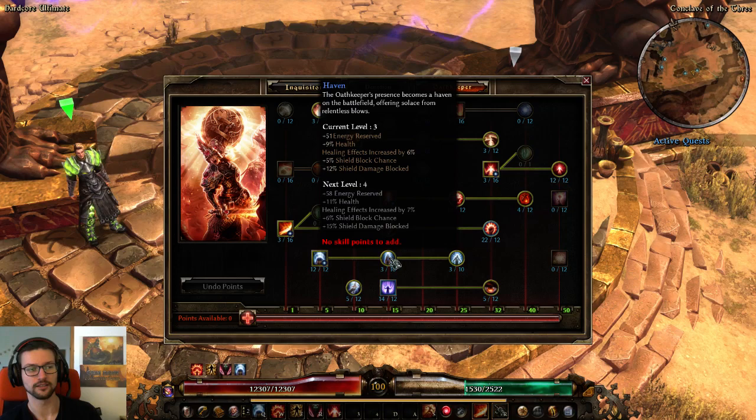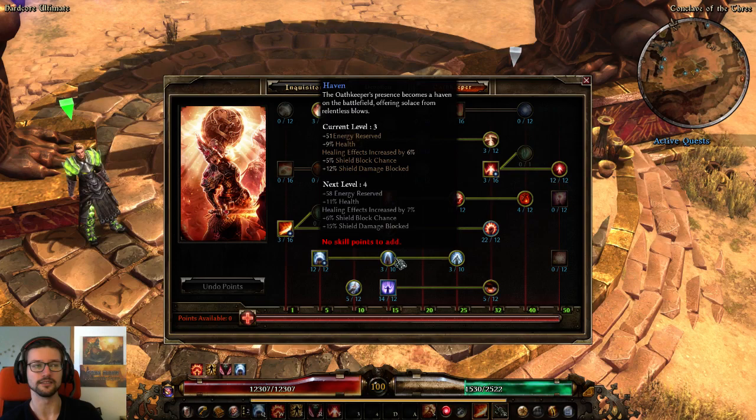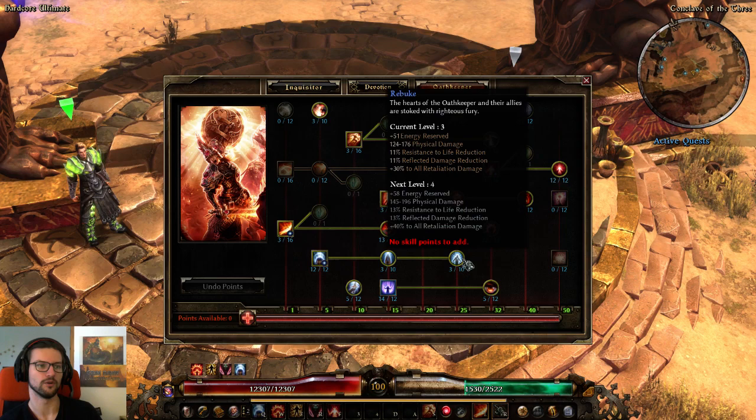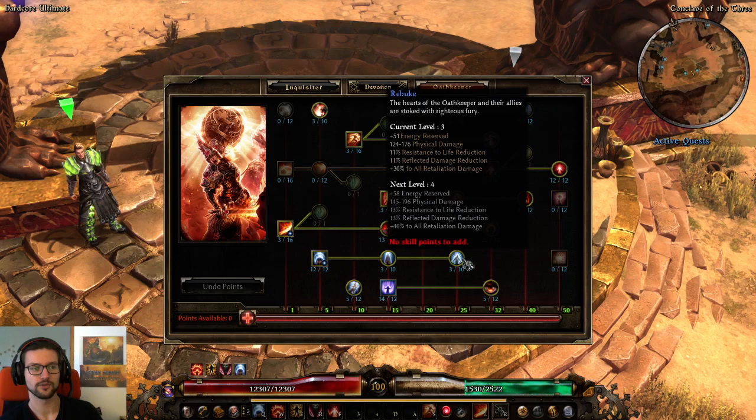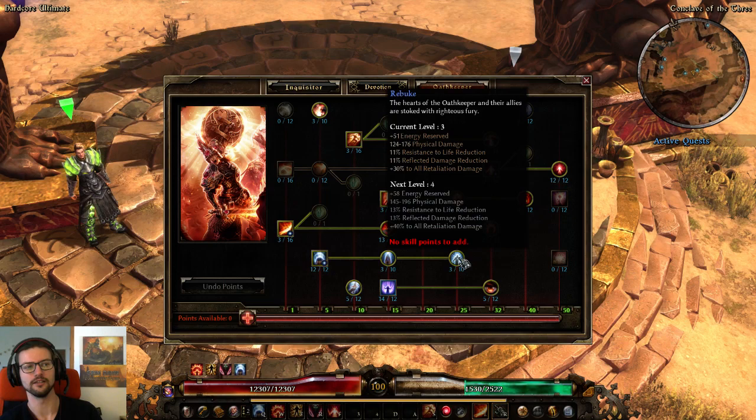One point in Haven. You either put 3 out of 10 or 5 out of 10 in Haven — those are the sweet spots when you're not using a shield. Above that is kind of wasted unless you use a shield. So yeah, 3 out of 10 Haven. Also 3 out of 10 Rebuke, which adds percent retaliation damage. I'd kind of like to put more points here, but if I had more points to spare, I'd probably put them into Presence of Virtue first, and then later into Rebuke.